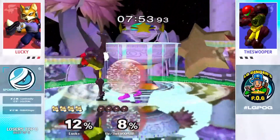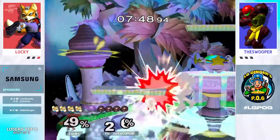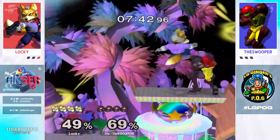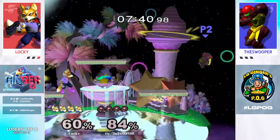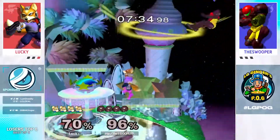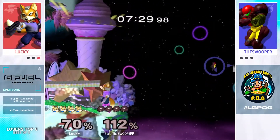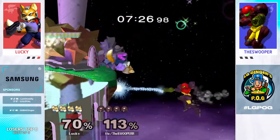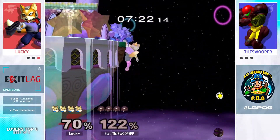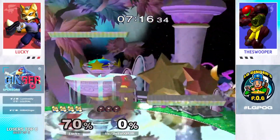Nice wave dash back, up tilt. The shield poke with the shield drop nair was so sick. But that's a gigantic combo from Lucky. Having Samus at 84 now — up smash would kill. Lots of pressure from those missiles, so now Lucky doesn't have too much of a shield. Samus' recovery takes way too long. Pretty sure there's a shot here — now he's done. Excellent edge guarding. Lucky knows the matchup — it's very clear.